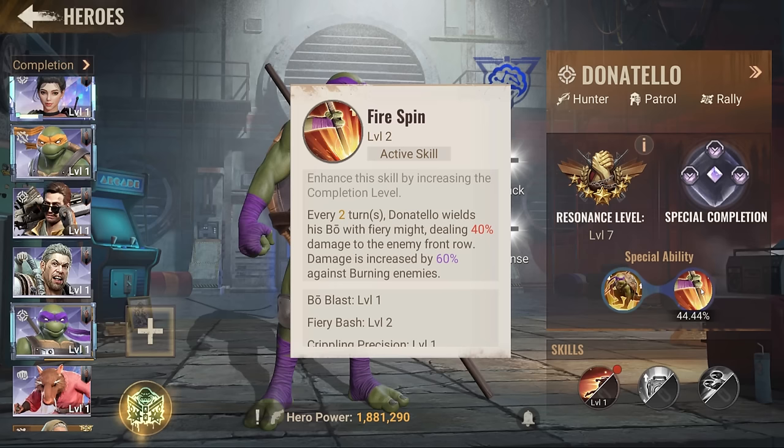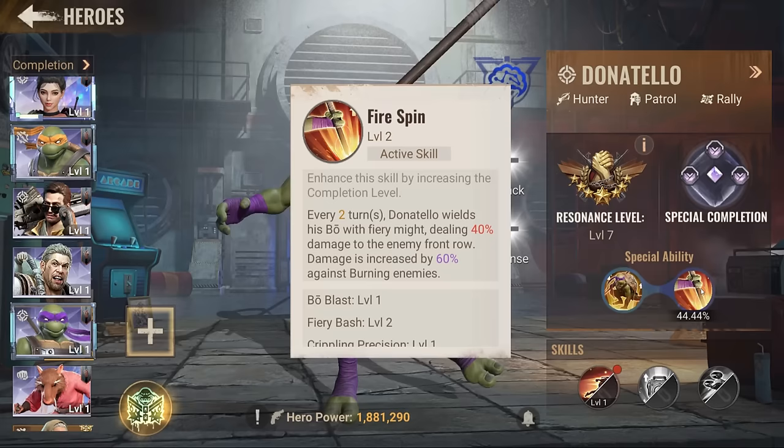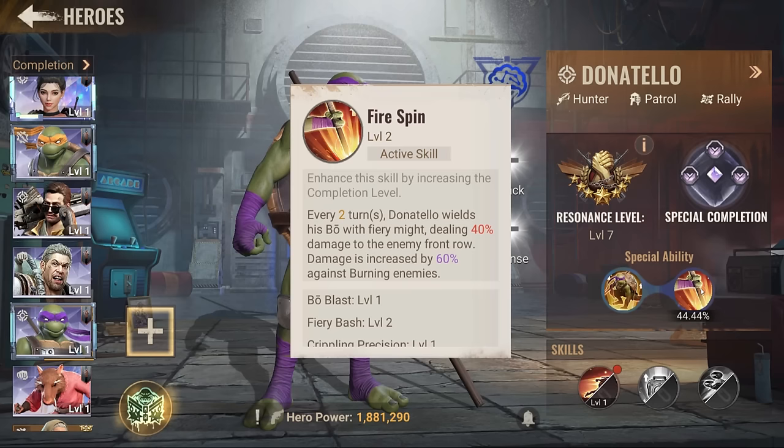His skill completely depends on the enemy being burning. If the enemy is not burning, it's garbage — completely garbage. The skill is completely garbage. And it only hits the front row infantry.